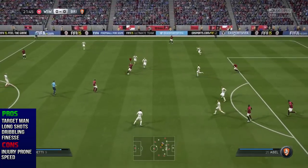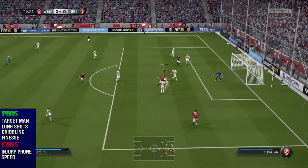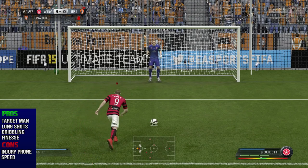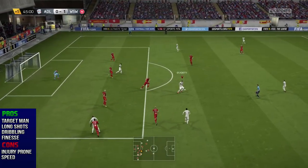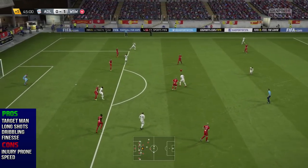Jumping into the clips — I tried to play Guidetti as a target man and I think that's really where he excels the best. He has 82 strength, really nice attacking positioning at 86, 87 heading accuracy, and 93 finishing, so he performs really well as a target man up front and can play that lone striker role. His long shots are also incredible with 97 long shots and 96 shot power.